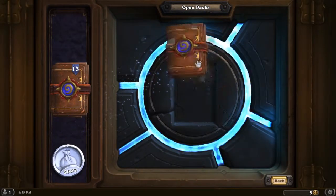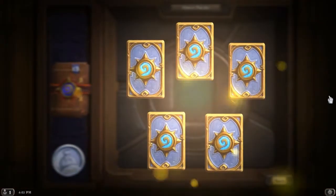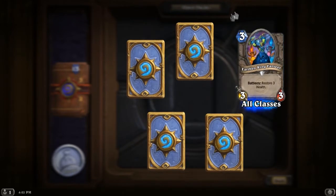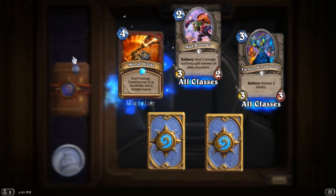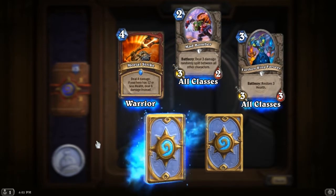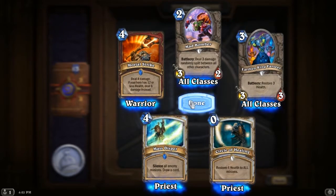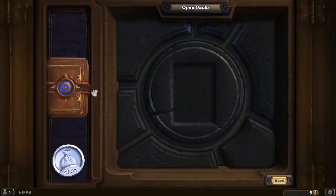Pick up another one. Earthen Ring Farseeer, Mad Bomb, Mortal Strike, Mass Dispel, and Circle of Healing. That's two rares — not bad, I guess.